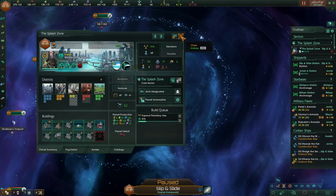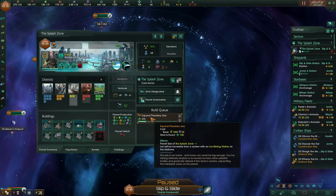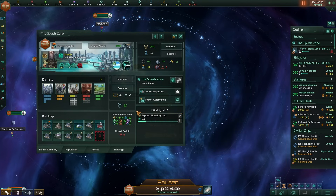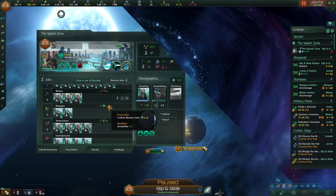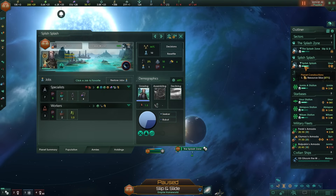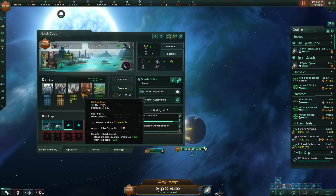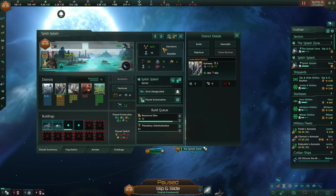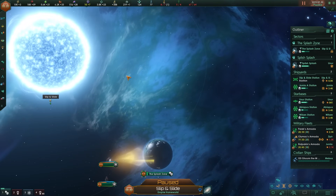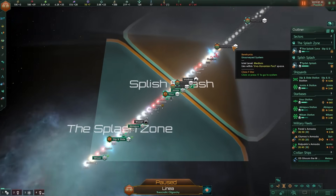If you go Ocean Paradise or Aquatic in general, Hydrocentric is basically the way to go and you cannot ignore it. I've built the required structure and we're expanding the planetary sea to get an extra district. We still have an unemployment issue and we're starting to move people to the new planet. I'd like to turn our homeworld into an industrial world - I need some fresh income.